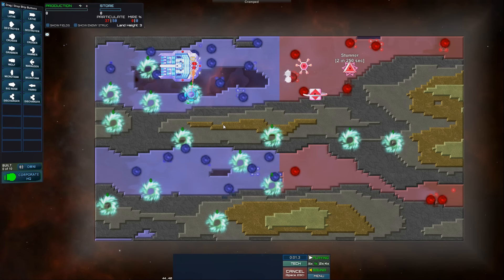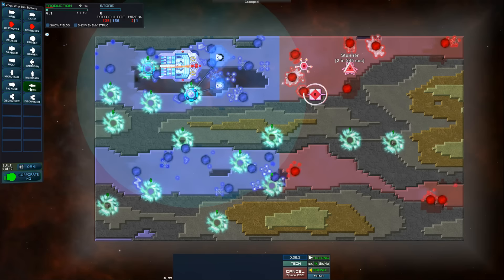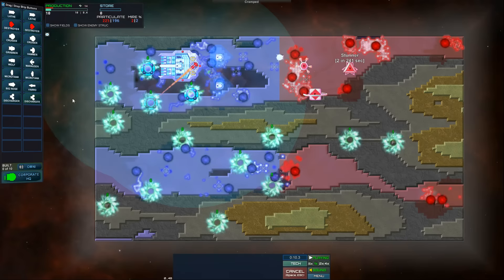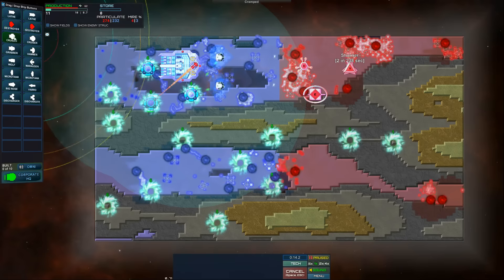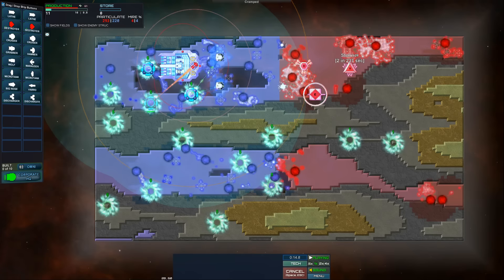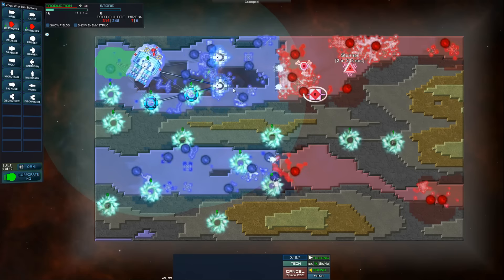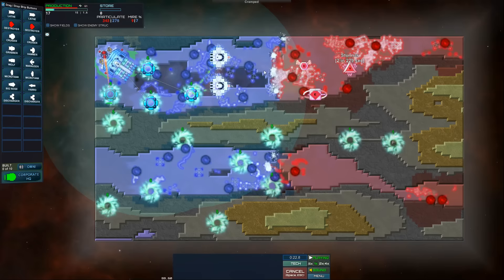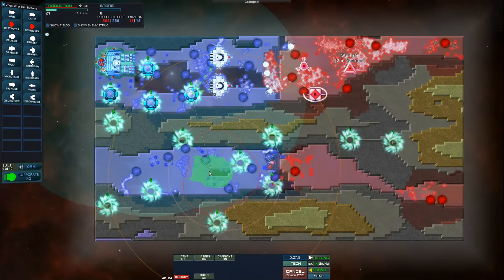Bam. Alright, build these energy things, let's get a couple destroyers online. A grabber would probably do really well here, but we don't have one. Alright, we're going to get energy very quickly. Let's get that built. There's just all sorts of stuff happening here. We've got a lot of struck here to help protect us until we can get ships built.